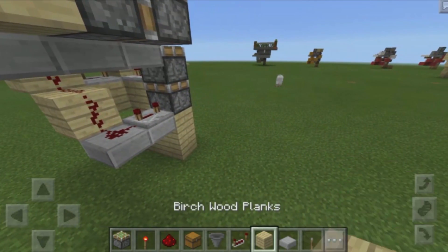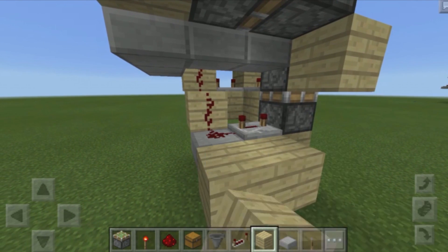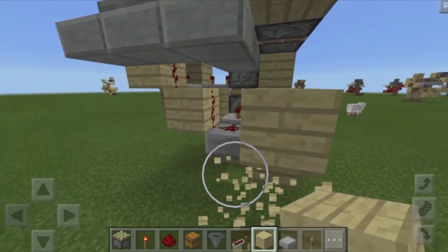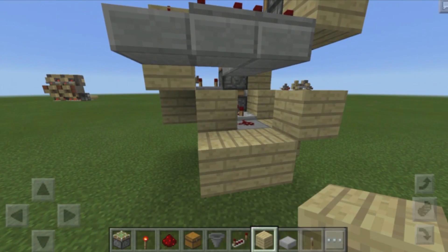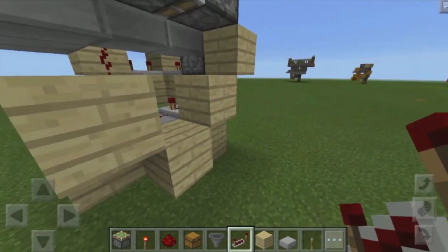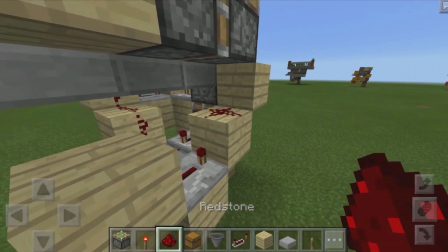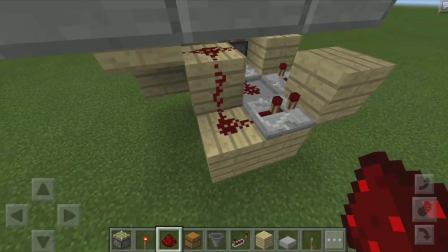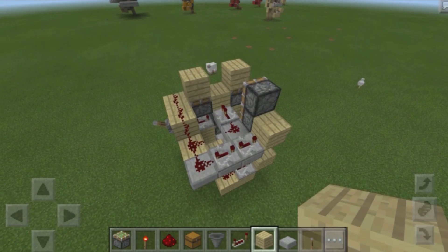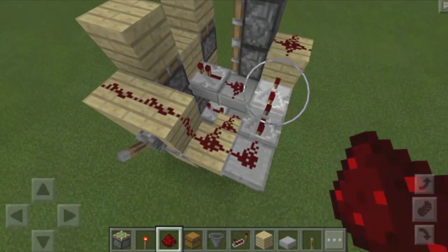Place down redstone dust all along those two blocks, then down there, right on top of this block, and right down over there. Now grab a block of your choice and place down one block over here, one block over there, one block up like this, one block down over there, one block up like this, and then one block down here and there. Place down a redstone repeater going into that block and set that to two ticks. Set this one to four ticks. Then place down redstone dust right over there and connect all the redstone up. We also need to place down redstone dust right on top of that block in order to activate the second piston.